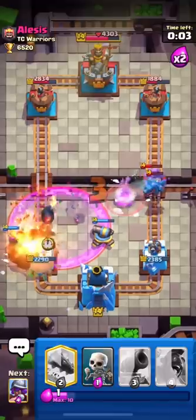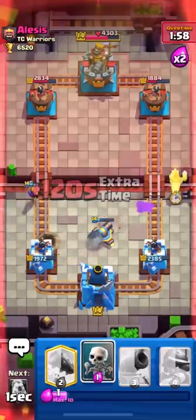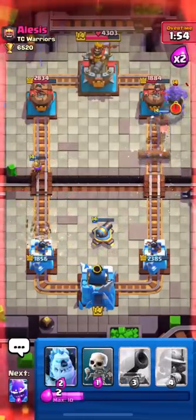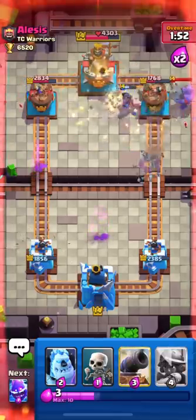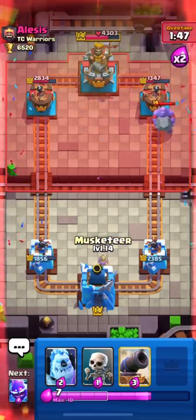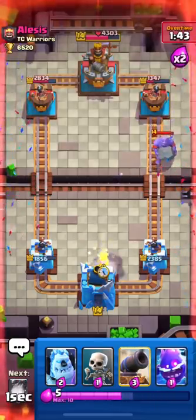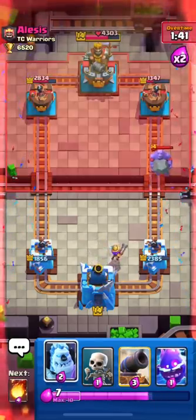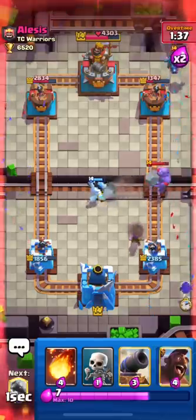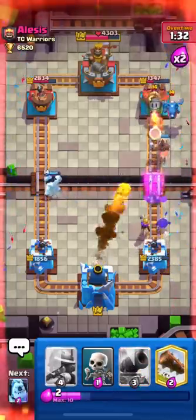I think he will Freeze now, so I have to Fireball or it could deal a lot of damage. The Balloon can be taken out by the Cannon. I'm using my Hog now and I'll Log — the Log will push the Balloon. He just missed his Tornado, which is great for us. They must be very precise with Tornado placement because if you misplace it, the Hog won't go towards the King Tower.